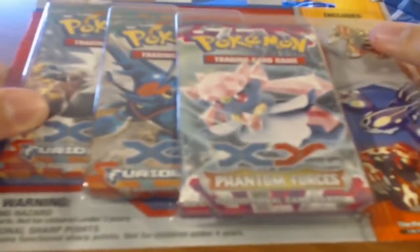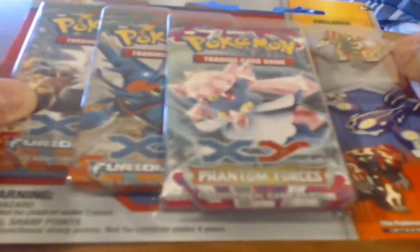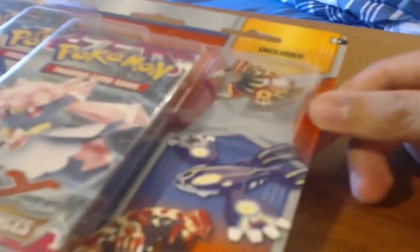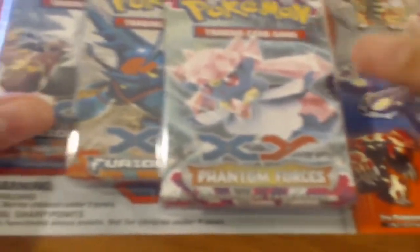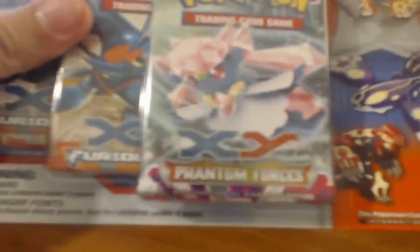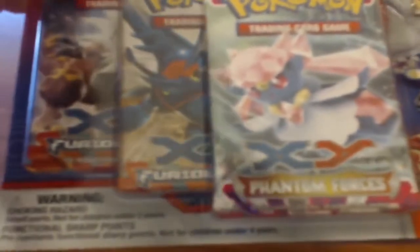But today I got a three-pack pin blister. Got a Primal Groudon pin and we have three booster packs — Phantom Forces and two Furious Fists. Mostly I got this because I was trying to focus less on Primal Clash and Roaring Skies, since I wanted to get something a little bit smaller for now.